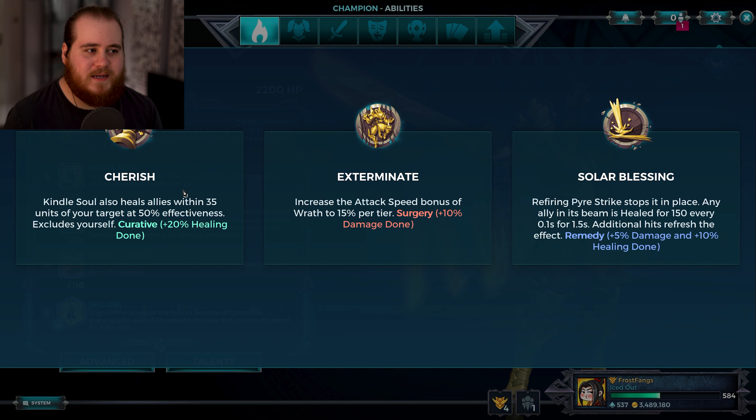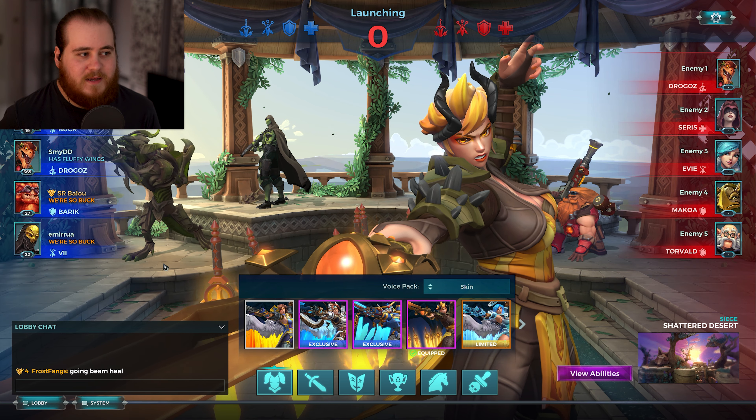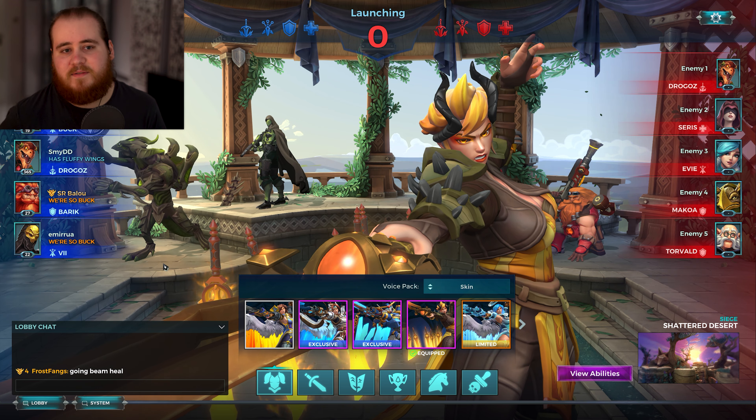The keywords on Fury I think are a little bit weird still. So for game one we've got a Siege, Shatter Desert — not the best map for Fury, at least for me. We've got Buck, Drogo's, Barak, and Seven. They have a Drogo's too, plus Cerys and Makoa.